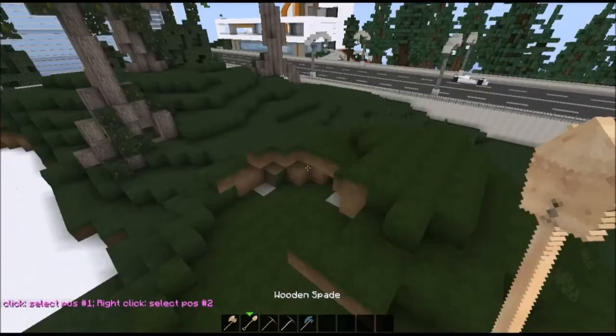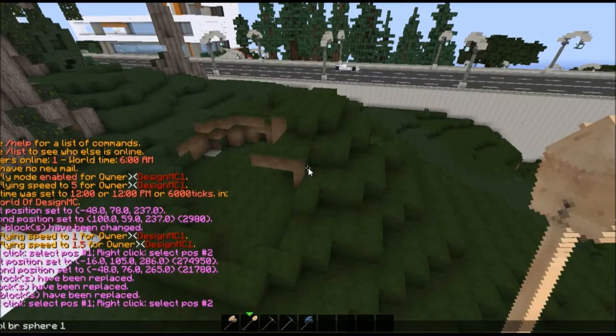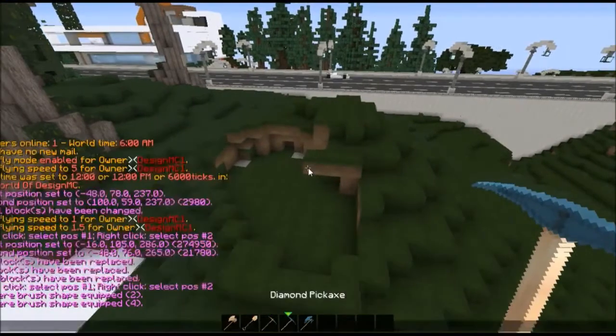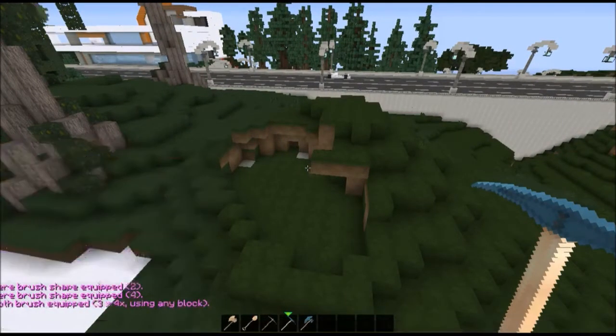I haven't actually got it on my own server. So what I'm going to do is slash BR slash tool BR, sphere one and three — no, two — and here I'm going to use four. And then I'm going to use slash BR smooth and three. Alright, so now we've got our tools out.